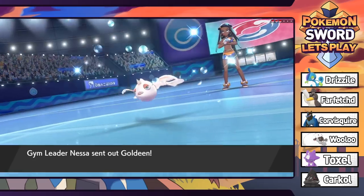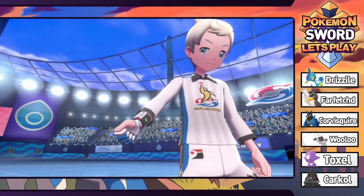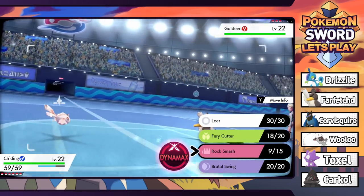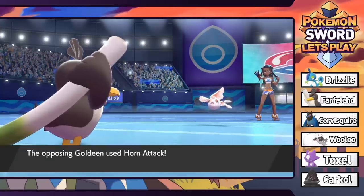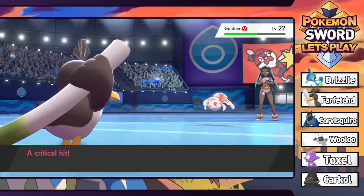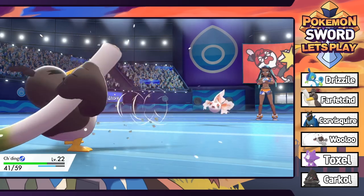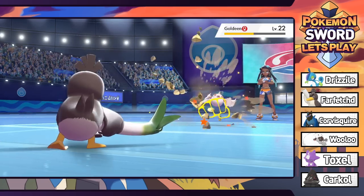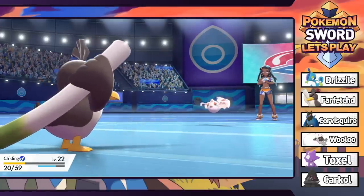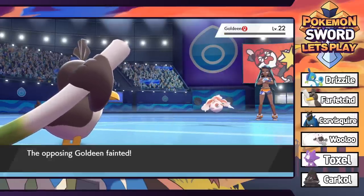Nessa leads off with a Goldeen. Farfetched, we're gonna try to get three critical hits here buddy. We're not gonna Dynamax on the Goldeen since there are three Pokemon - let's save that. Going for Rock Smash - she responds with Horn Attack which does a chunk of damage. We get one crit there - that's one! Another Horn Attack knocks us down to nearly half. Let's see if we can finish it off with a crit - no crit but down goes the Goldeen. We've got two crits now - this is perfect! Barney grows to level 21.